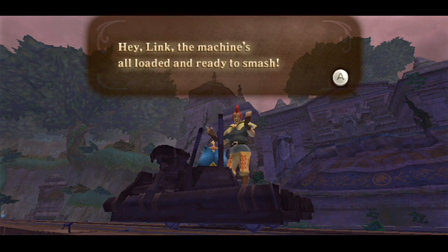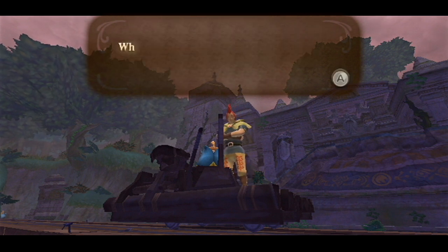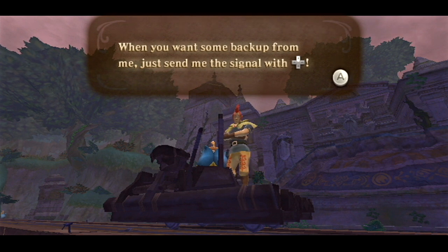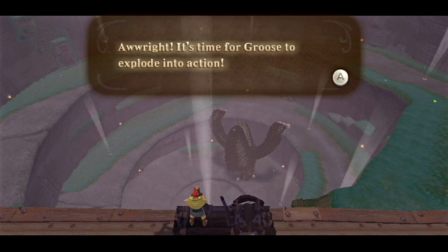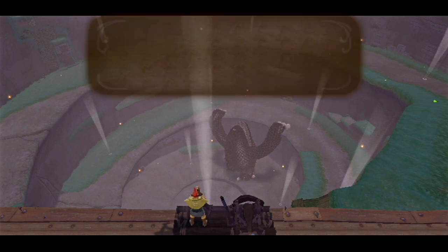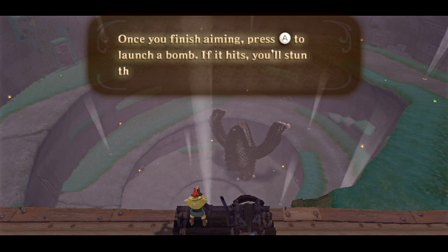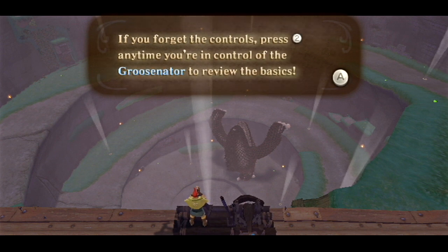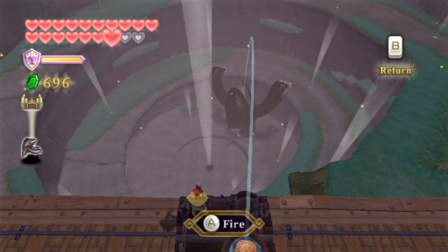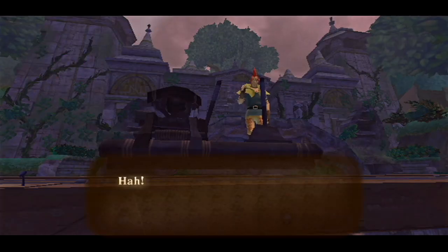Hey Link, the machine's all loaded and ready to smash. If that flabby sack of teeth tries to climb the wall, I can blast it off from here with a bomb. When you want some backup from me, just send me the signal with the D-pad. Alright, now seems like a good time, Groose. It's time for Groose to explode into action. Adjust the machine's position with the control stick and aim at your target with the Wii Remote. Once you finish aiming, press A to launch a bomb — if it hits, you'll stun that scaly sucker. If you forget the controls, press 2 anytime in the Groosenator to review the basics.